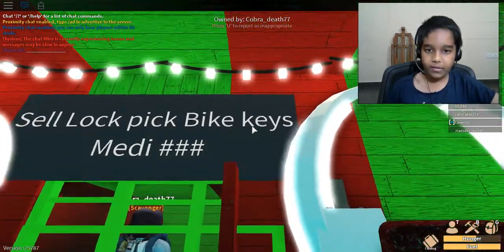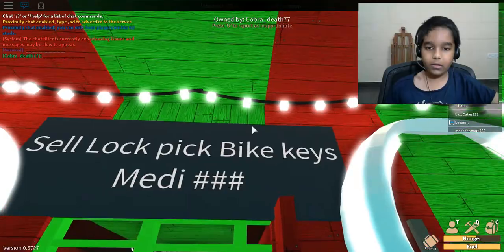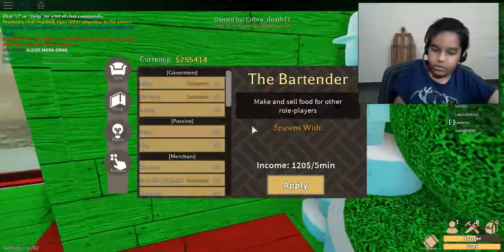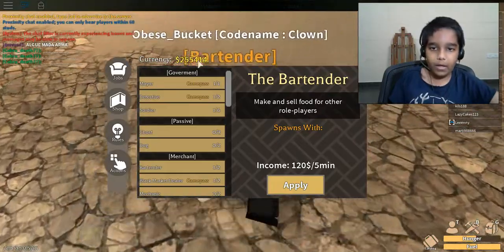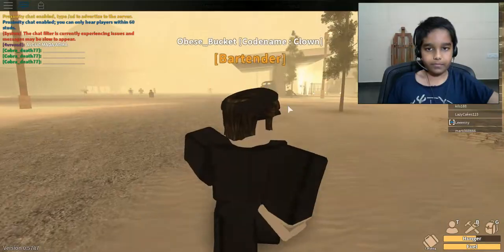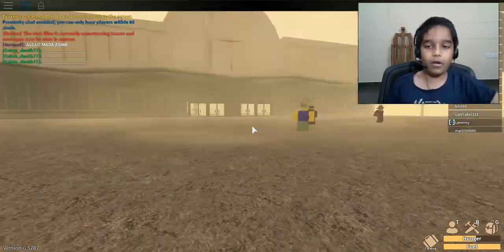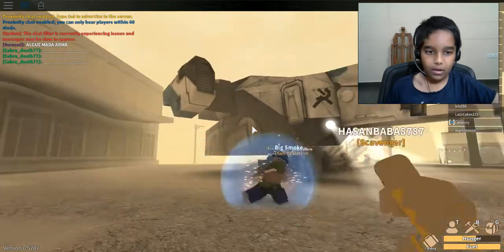So here they sell Lockpicks, Bike Keys, and Medi Tags — I think they meant Medi Guns. Medi Guns are kind of rare but they are only 5000 dollars, which is really cheap actually. Because compared to my cash which is 255k, it is kind of cheap. An M1911 shipment was like only a few.